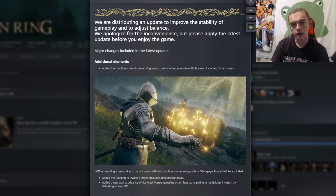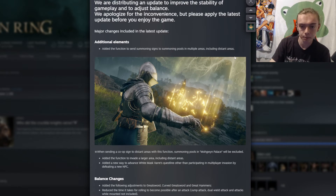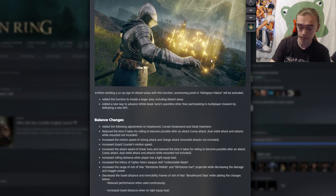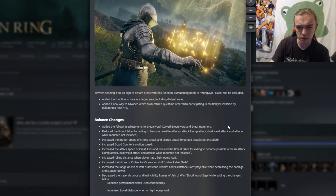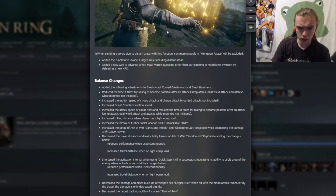Hello, today we're getting the first patch notes in a couple months — the last one was in June. I thought I'd make a little video since it just came out today. Let's take a look. When sending co-op signs to distant areas, summoning pools in Mohgwyn Palace will be excluded, and summoning signs can go to pools in multiple areas. I don't think that's been a thing in any FromSoftware game, but it's not too important to me.